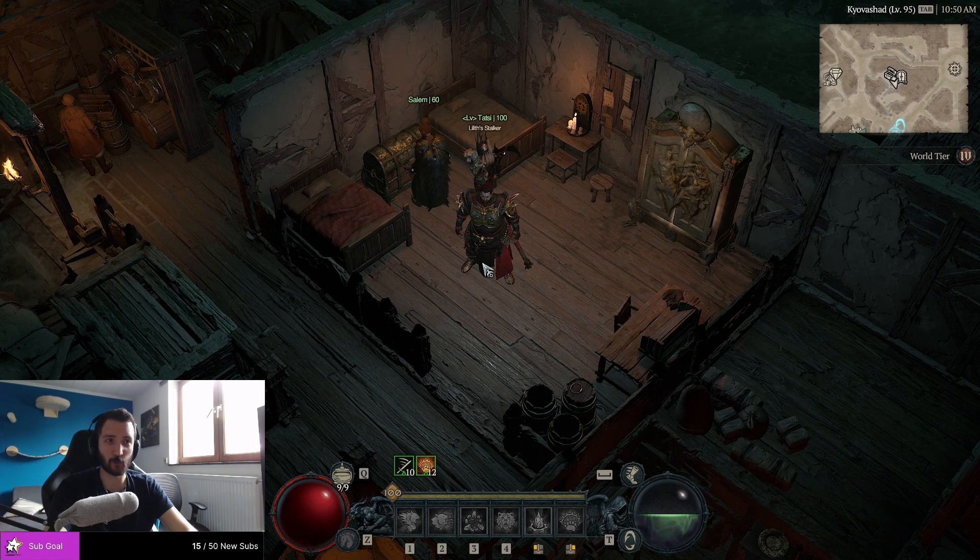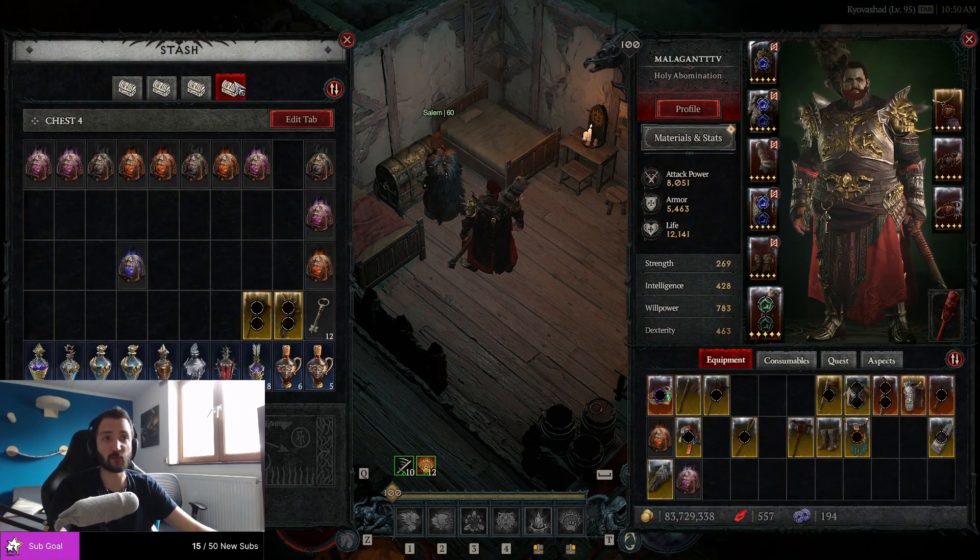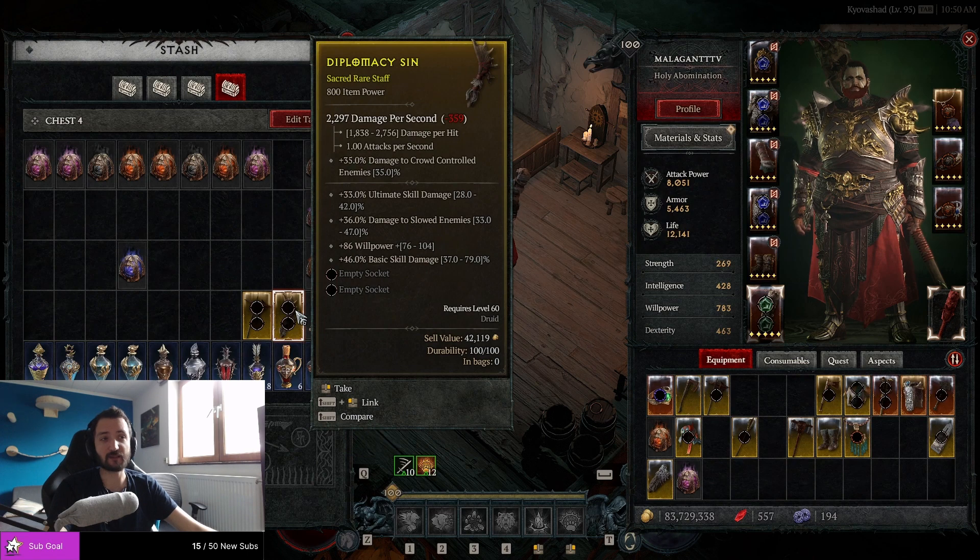Malignant Tunnels are going to be giving you not only good weapons for your alts, but at the same time they're going to be giving you good hearts for your alts when it comes to leveling. The weapon will require level 60, but it is going to be item power 800. This is almost as good as it gets in this game, and you can wield such a weapon from level 60.